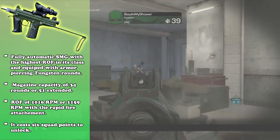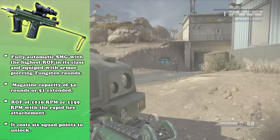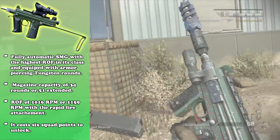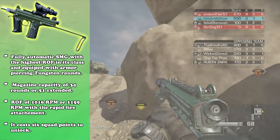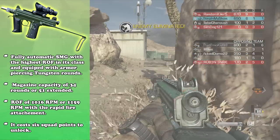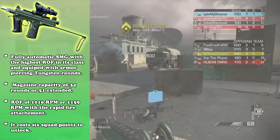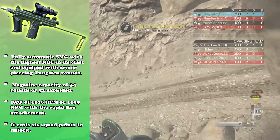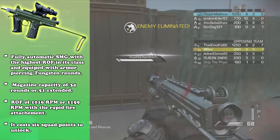This gun has an average magazine capacity of 34 rounds, or 51 with extended mags. The rate of fire — the highest in the class — comes in at 1016 rounds per minute, which is around 17-18 rounds per second, meaning your whole magazine empties in about two seconds, or three to four seconds with the extended mag. If you put the rapid fire attachment on, you get 1159 rounds per minute, practically 20 rounds per second, emptying the mag in about a second and a half, or two and a half with extended mags.